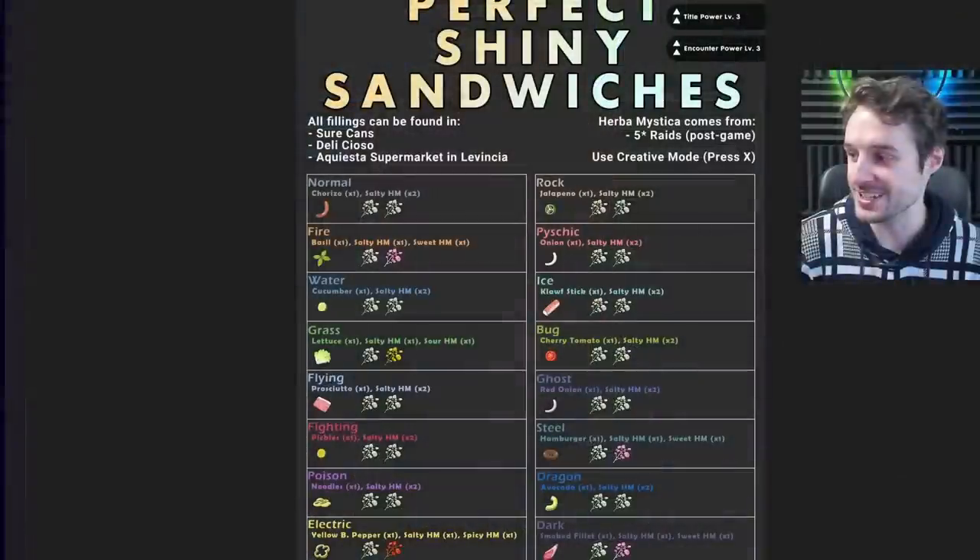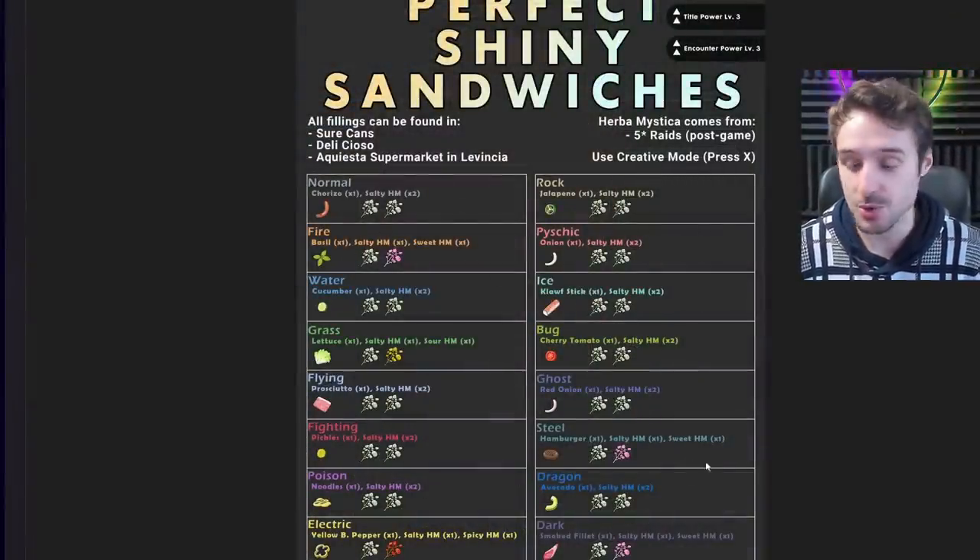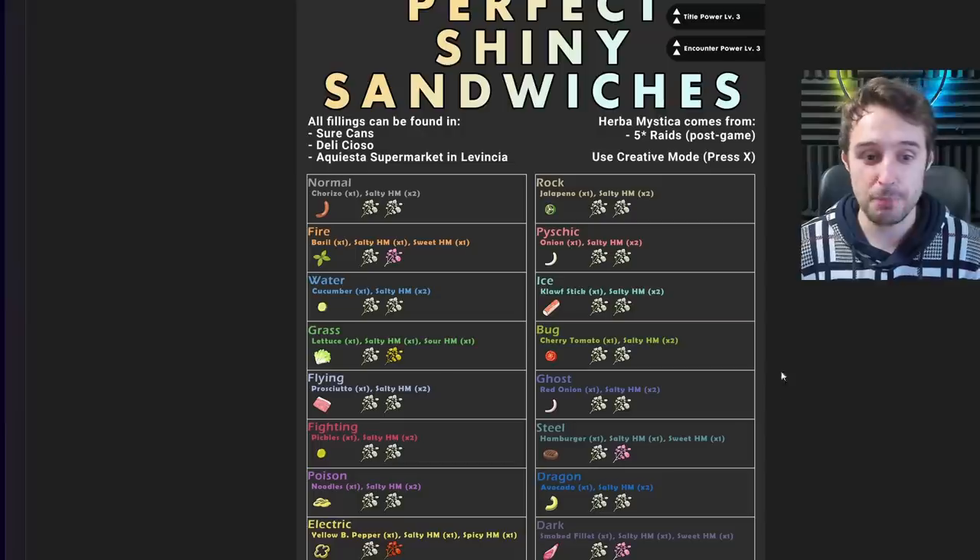A lot of players in Pokemon Scarlet Violet have been struggling with Herba Mystica. They've been feeling they need Salty Herbas because we got a recipe list that included Salty Herbas in every single one for getting the Shiny Sparkling Power and the Encounter Power level 3 for every single typing. Every single one required Salty, and some required two Salty, but the odds of getting Salty are only 25% from some 5-star raids, not even all of them. This list was just not feasible — not practical for most people.